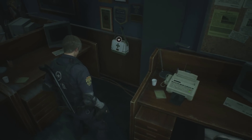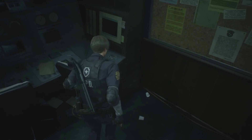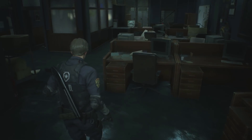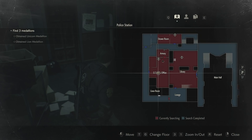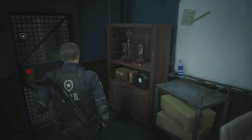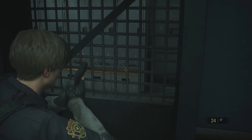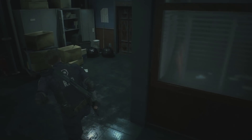Gunpowder, okay. First aid spray, good. I don't think we're gonna use that just yet. Do we have everything in this room? I mean, obviously we haven't gotten into the armory. Oh yeah, there's of course - we haven't got anything in this room, we don't have the necessary tools to do that. I'm just kind of looking around a little bit. Darts. There is what appears to be a new handgun in there - looks kind of like a desert eagle.